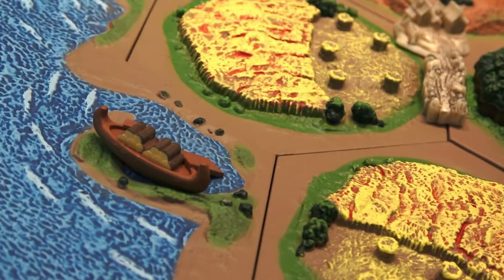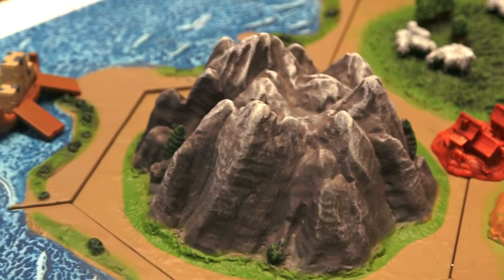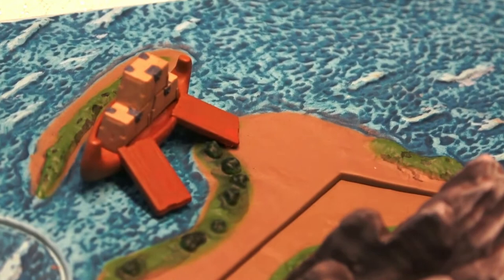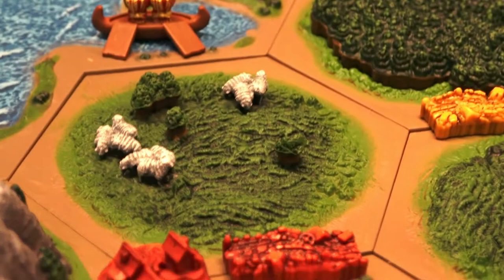So what is Catan? Well, Catan has been around for almost 27 years and in the game players try to be the dominant force on the island by building settlements, cities and roads. On each turn the dice are rolled, that determines which resources will be introduced to the game, and using those resources people can build things and accrue points, and the first person to 10 points wins the game. Sounds a little bit complicated but the pages of instructions are very small and you can get used to the game very very quickly.